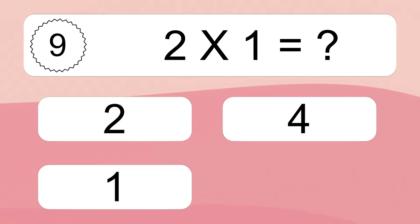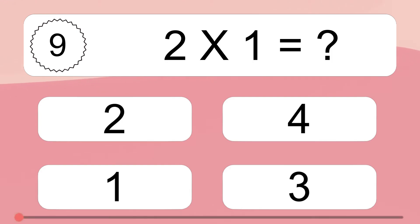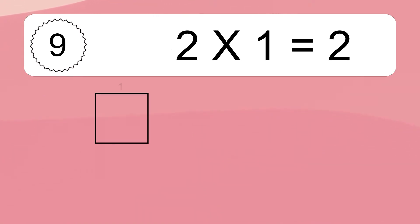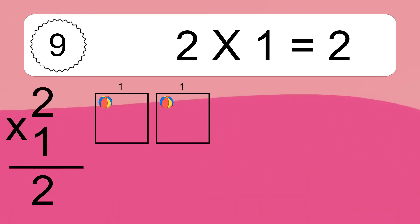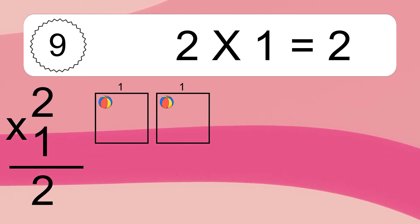8 times 3 equals what? 10 times 4 equals what? We have 2 boxes and each box has 1 colorful ball inside. If you count all the balls in all the boxes together, you will have 2 times 1 balls. This equals 2 balls.